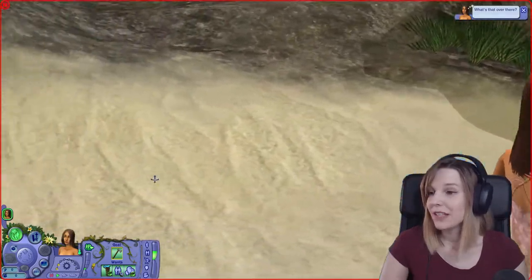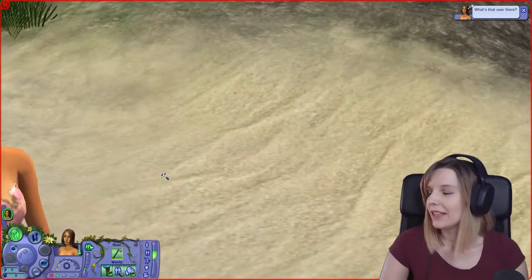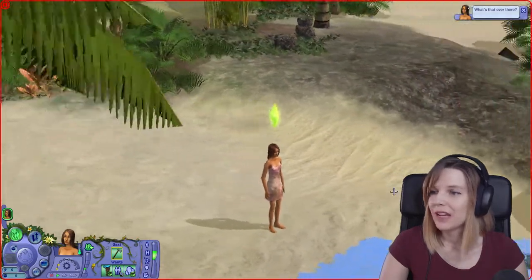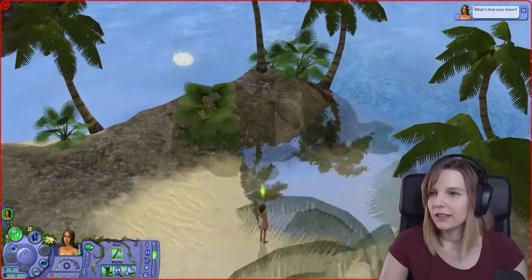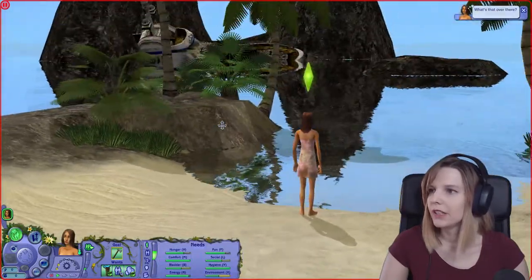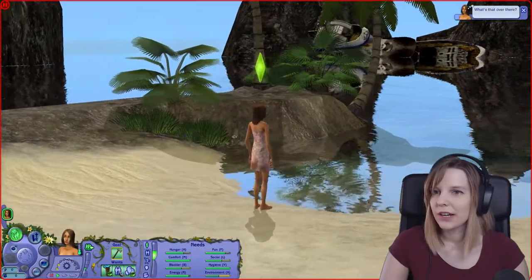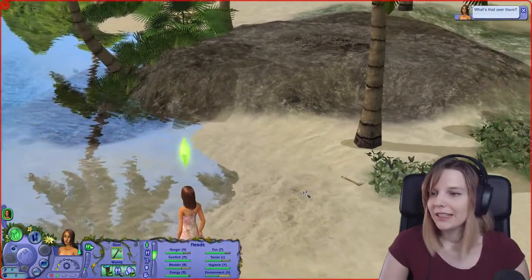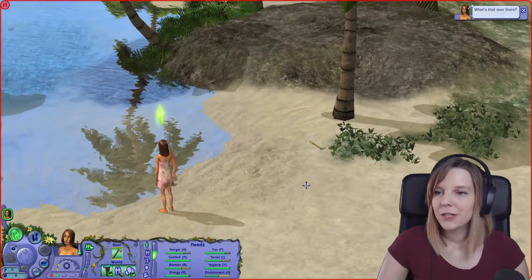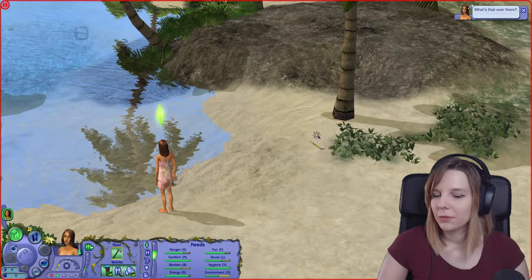So here is our sim, Amy Diaz. She is shipwrecked — basically her cruise ship crashed. You can see it in the distance there. That's our ship, and we are stranded on this island. So let's just jump into it and pick this axe up.